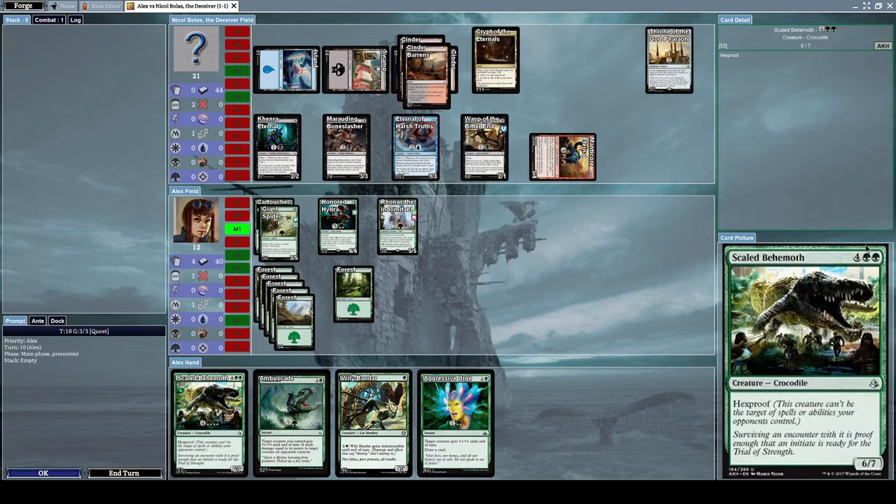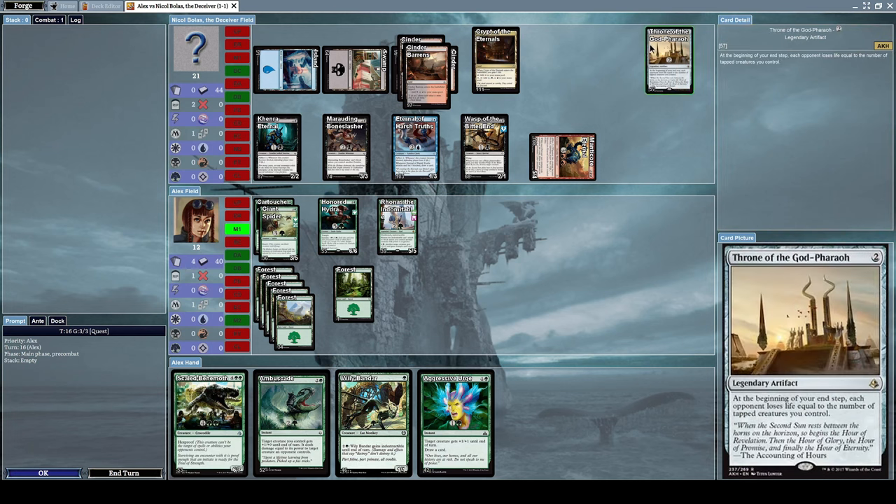We can cast Blinding Fog in response to make all our creatures invincible — and that worked! He casts Throne of the God-Pharaoh, a legendary artifact: at the beginning of your end step, each opponent loses life equal to the number of tapped creatures you control. That's terrible.